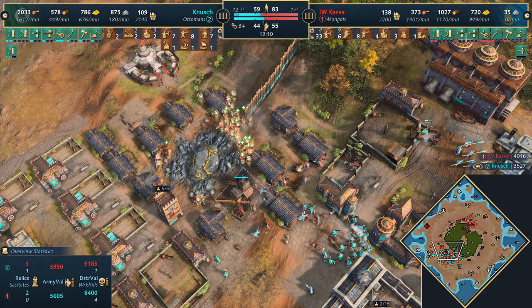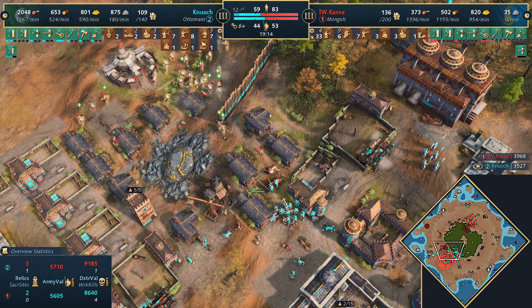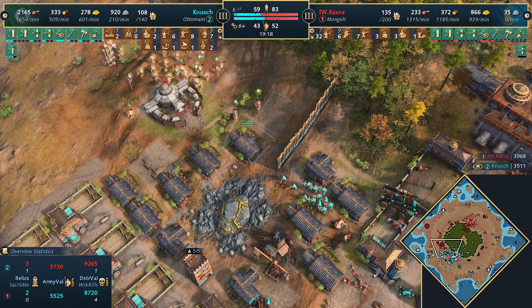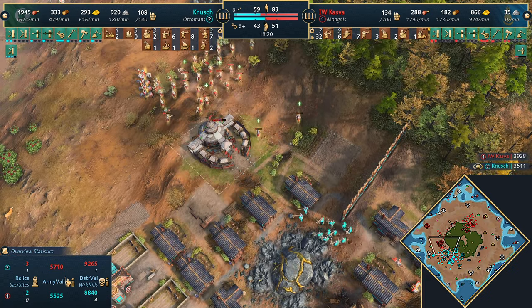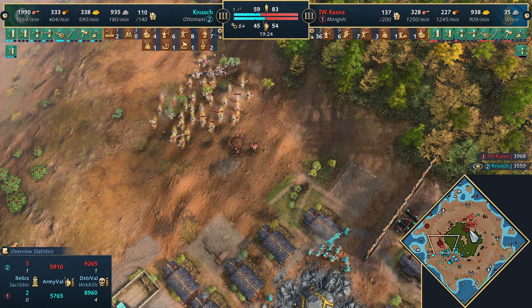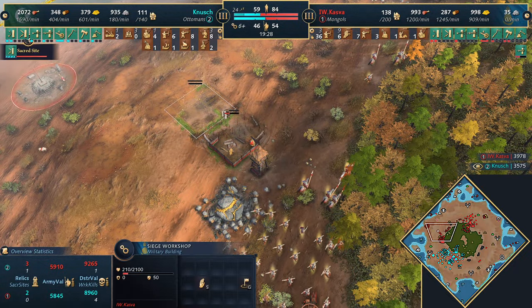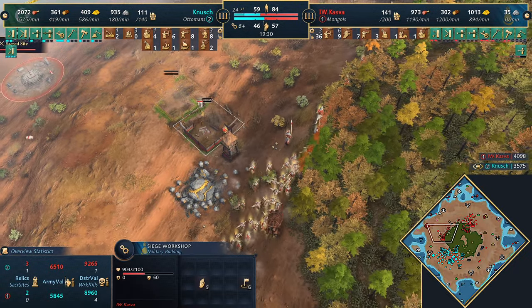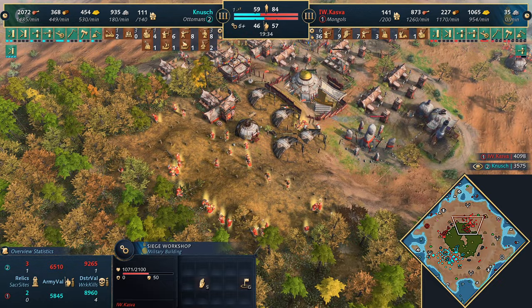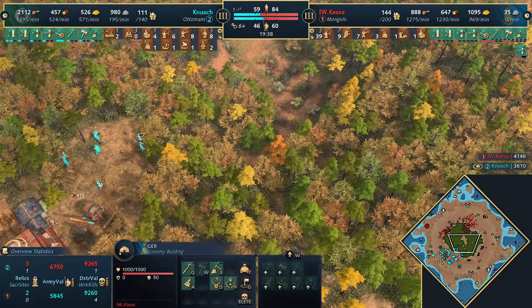The Mangonel gets another couple of shots and Kazva has to head back - can't really take this engagement without some springalds. The palisade wall makes it really difficult for Kazva to push in. Eco is at 83 - looking good. Kazva backs away with the Coral Tai for now; the Mangonel is causing issues. Two forward siege workshops - very common thing to do in Age of Empires 2, and Kazva's doing the same in AoE4. This will really chew through wood.